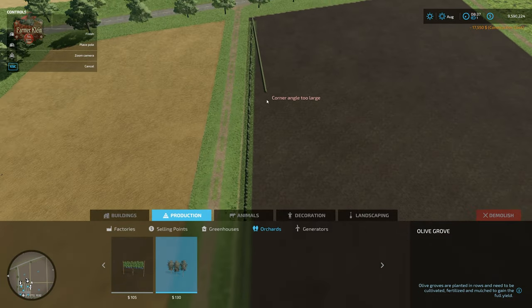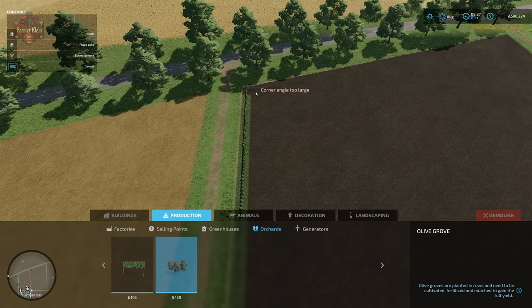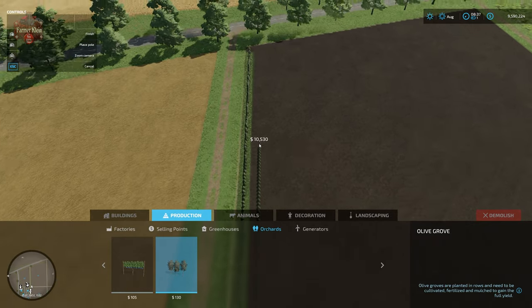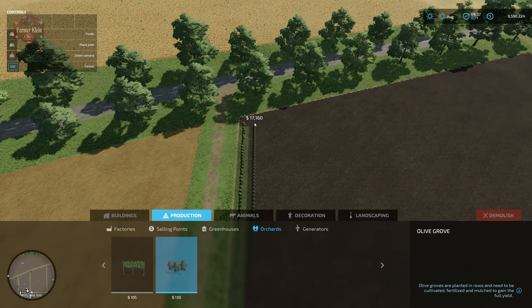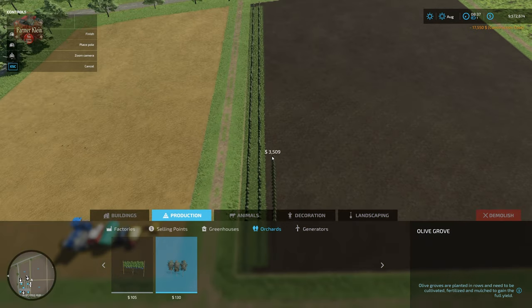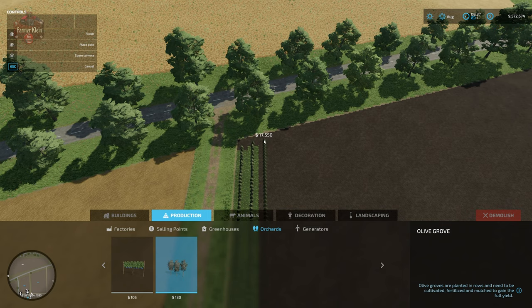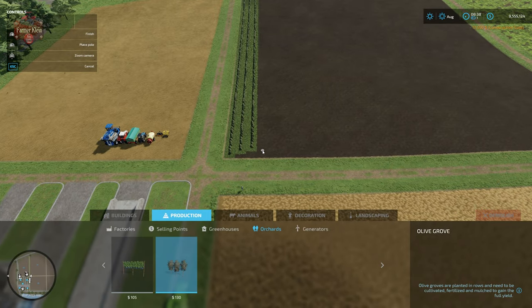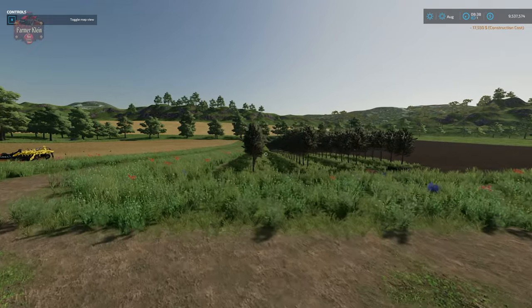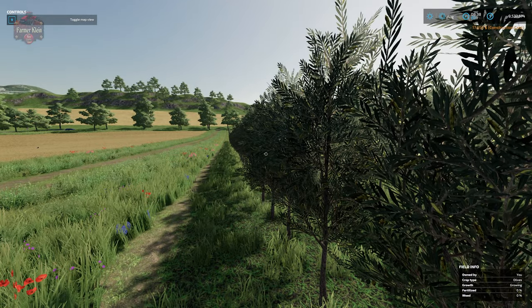That long row of olive trees costs seventeen thousand five hundred and fifty dollars. I'll put that down, then right-click to place another row — not too far away, but not too close either. I'll put down a total of four rows. Since there is no undo, you may want to save after every olive row placement so you're satisfied with what you've got.